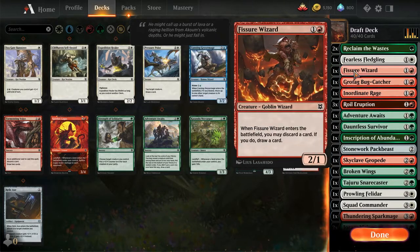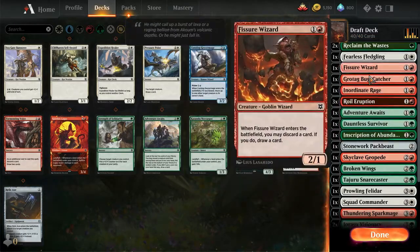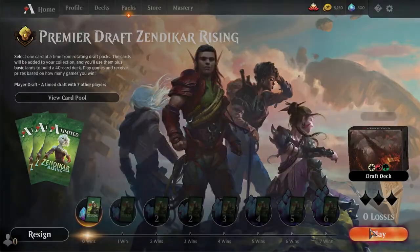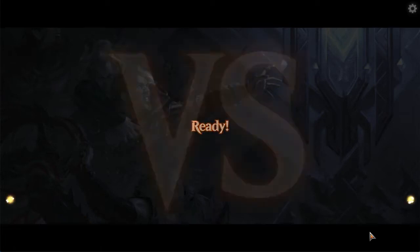Is there a goal? Let's put that guy back in. Goal is to land some stuff, or Green-Red Party Splash White - Naya. We're the worst colors in the format, although we have Inscription of Abundance.